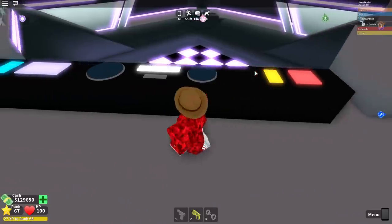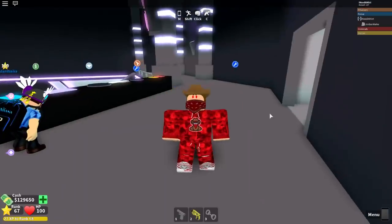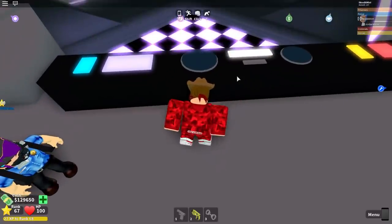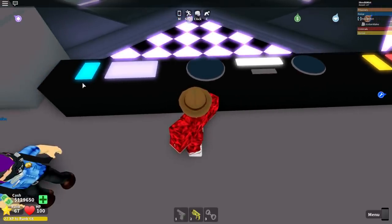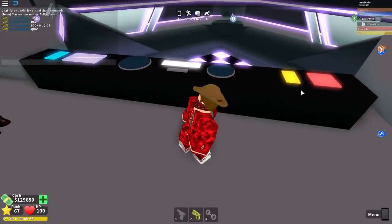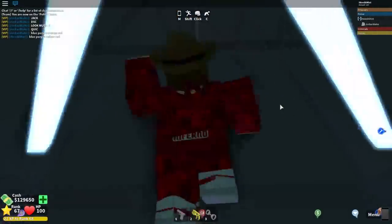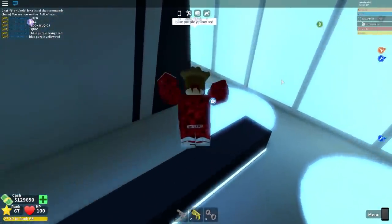If you go to the DJ set, there are four different colors you want to look out for. This color scheme changes every single time, so do not use my code because it might not work for you. For me right now it is blue, purple, yellow, and red. These colors will change every single time - I think every time you rob it or every time the server restarts, so just note those colors.